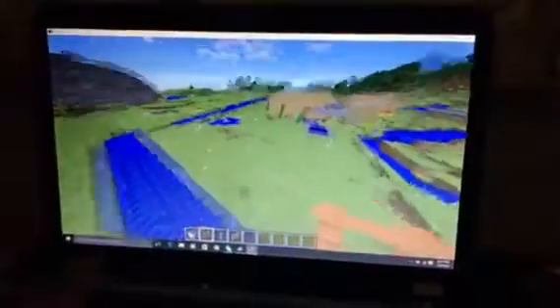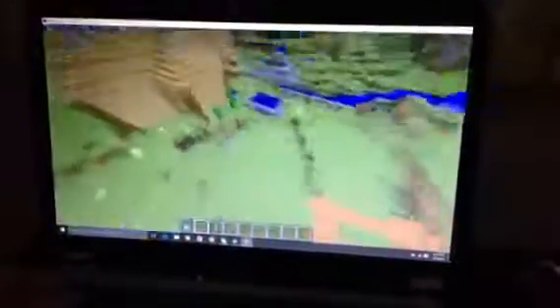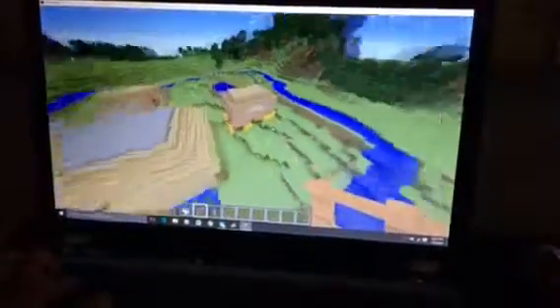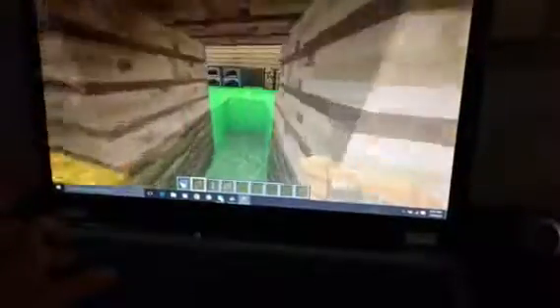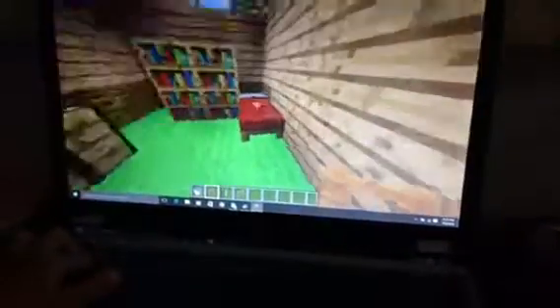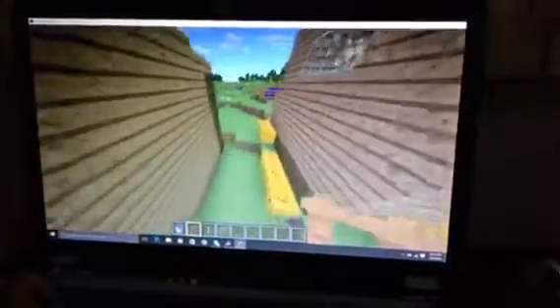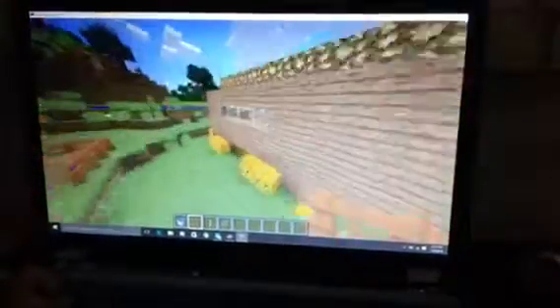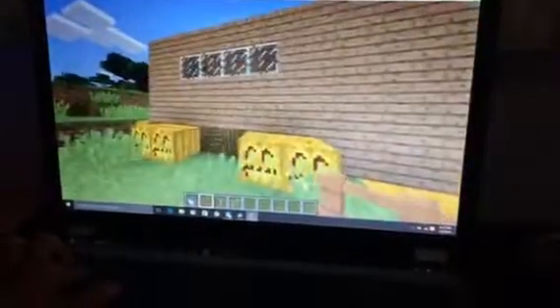Over here I have two villages. Inside I have a bed, bookshelves, crafting tables, furnaces, a chest, and jack-o-lanterns around the house. I also have glowstone on top of the house — it's called glowstone because it glows in the night.